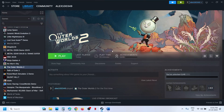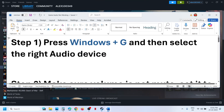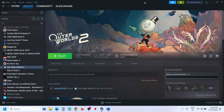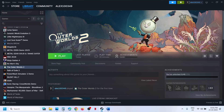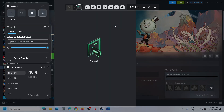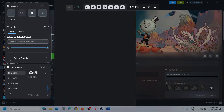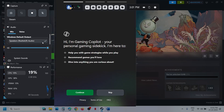Now the first step is to open Game Bar. Press Windows plus G on the keyboard and once the Game Bar is open, select the right audio device. Click on the speaker icon at the top and over here you can select the right speaker. Make sure that you select the speaker which you want to use.